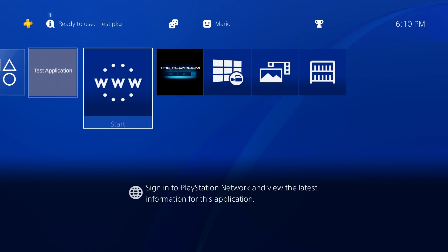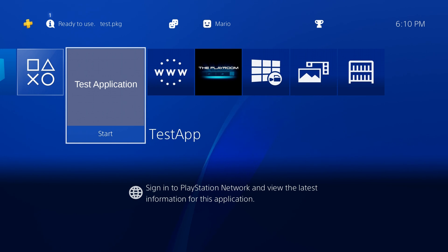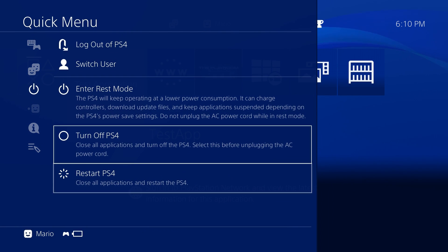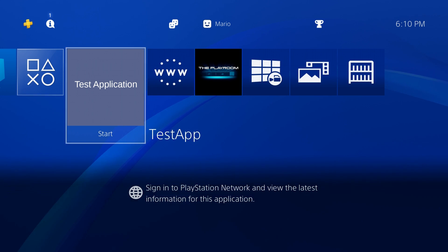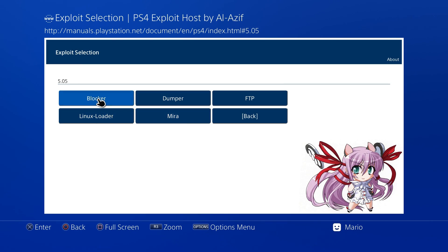The Mira payload activates the internet browser, blocks updates, and installs Homebrew Enabler and the Mira framework. One important thing: this is not a permanent jailbreak. Every time you fully power off or restart your PS4, you have to run the exploit again. If you bring it out of sleep mode it stays jailbroken, but a full restart or shutdown requires you to redo the process. On the exploit page you also have: Blocker for update blocking, Dumper for dumping disc or installed games, FTP for FTP access, Linux Loader, and Mira itself.